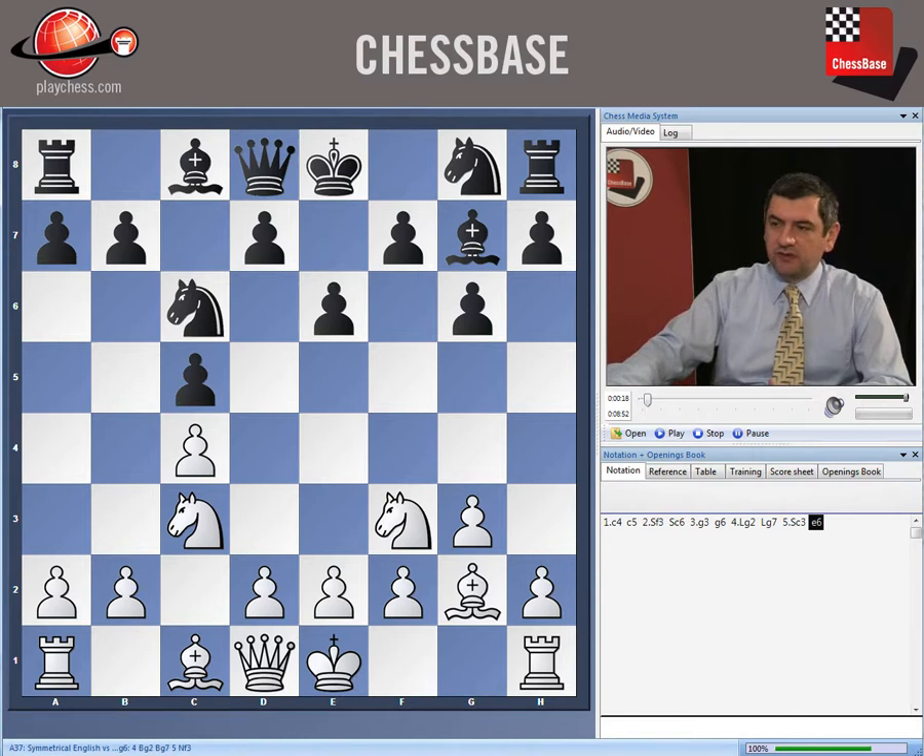Now we will check this sharp line, which was played against me as well. This move d4 is a temporary sacrifice of the pawn. And here we have exactly the choice of two moves: one is very safe — this is cxd4, the main line — and the other one is very sharp: it's to take the pawn with the knight.